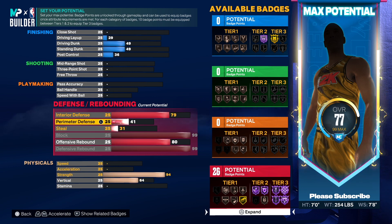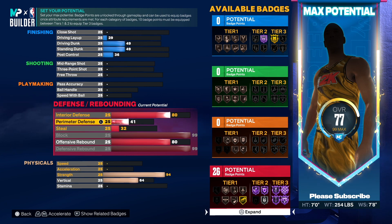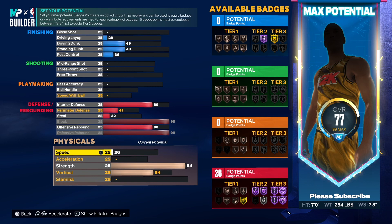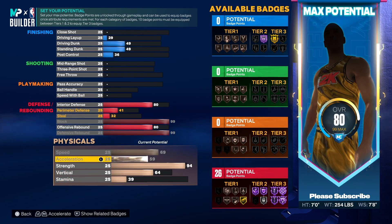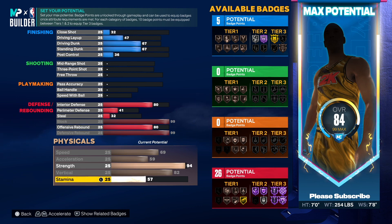Put your interior defense up to 80. I'm telling you, you're solid right here with 26 badge points on defense. Speed — we're going all the way up to 69. Normally a 7-footer will have 70 speed, but you're only one off, don't worry about that. Vertical, we're going 82.